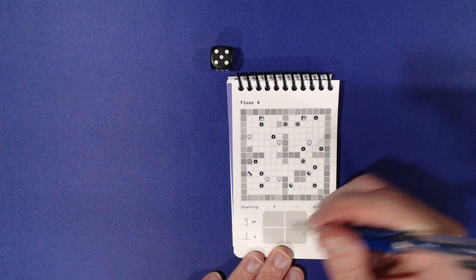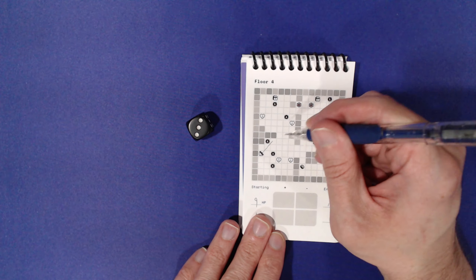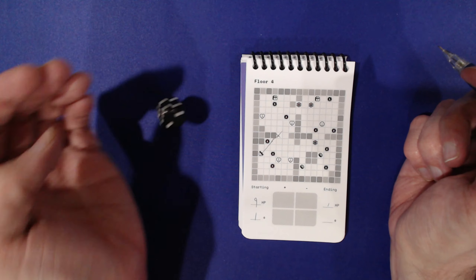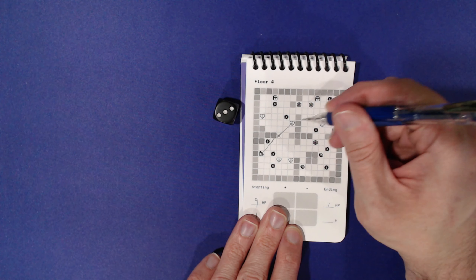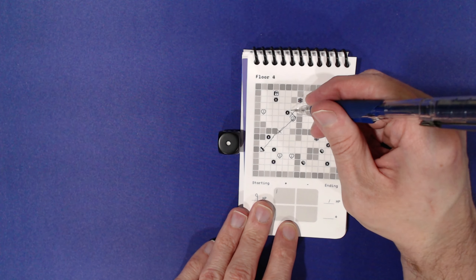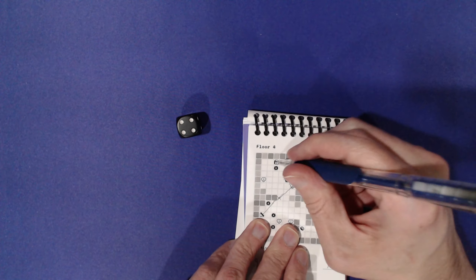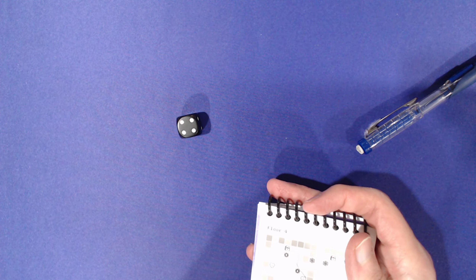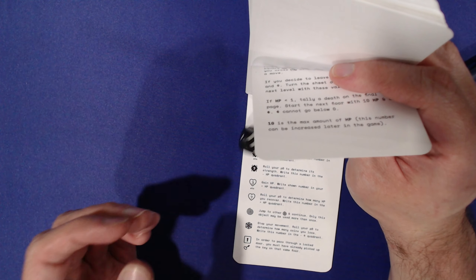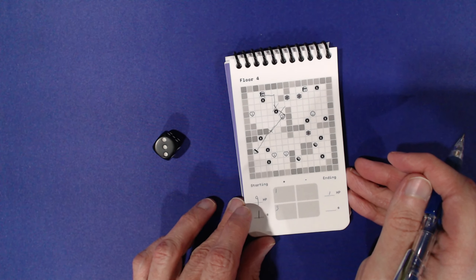We have nine hit points and one coin starting this floor. Rolling a lot of odds — rolled a nine. Move one, two, three. Rolled a three again, then another three — move three — and that gets me up to full strength. Rolled a six, then a one — let's go up here. Rolled a four, move four spaces. Going back, I'll roll for the treasure chest: roll your d6 to determine how many coins — I get three coins.